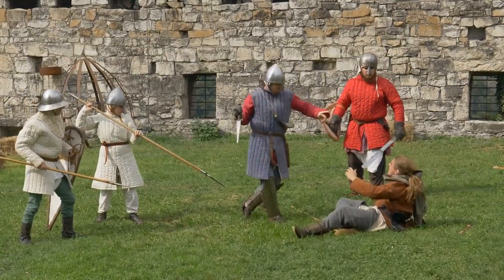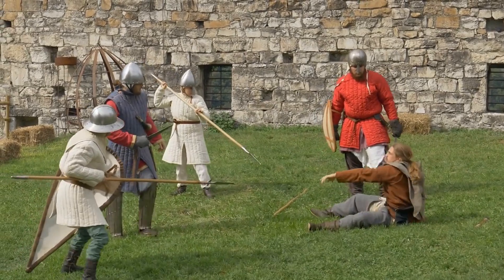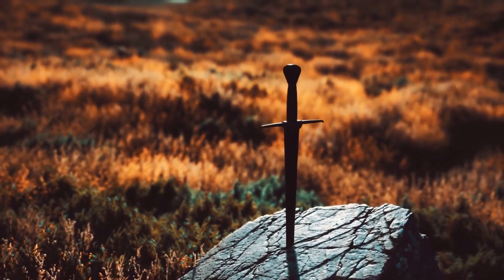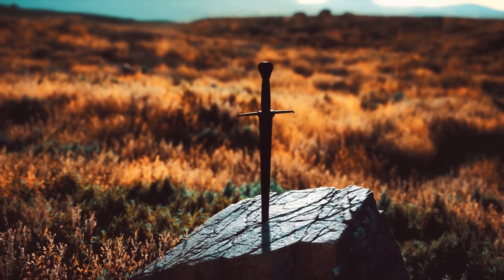Sentinel: this feat is perfect for protecting your allies, as it allows you to make an opportunity attack against a creature that attacks one of your allies within 5 feet of you. It also reduces the speed of creatures that you hit with an opportunity attack to 0, making it difficult for them to escape.